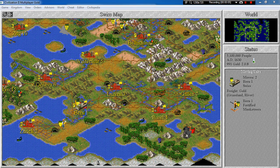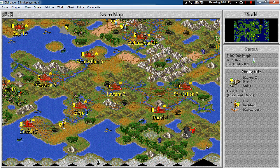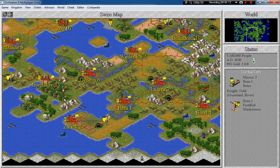Hello everyone and welcome back to Let's Play Civilization 2. In the last episode we built a Statue of Liberty in Basel and now we are free to switch to any government. So I will do that in this episode — we will switch to democracy.